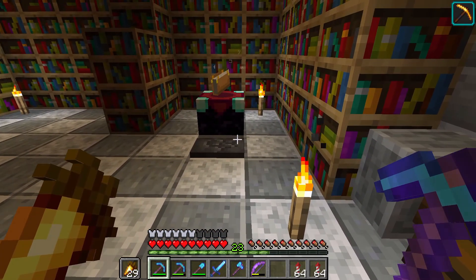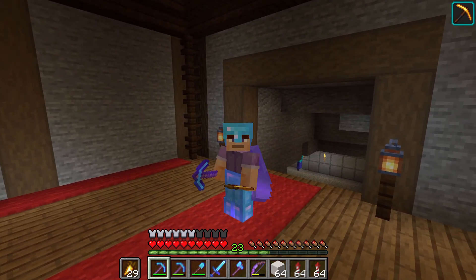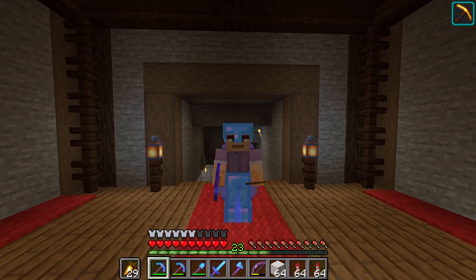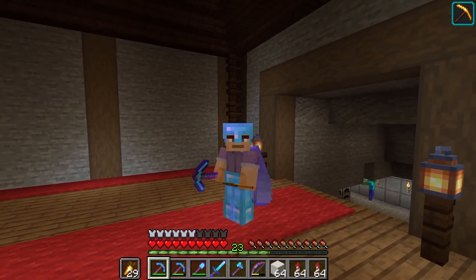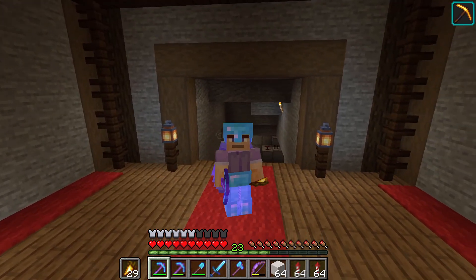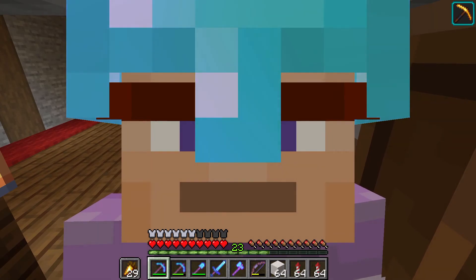So that's the ender chest. I'm in my castle here and I was just thinking where the heck am I going to put the new villager trading hall. I wanted it all to be contained in the castle. I see you down there, zombie — we're just going to ignore him. But I've come up with an idea. I know exactly where we're going to go.